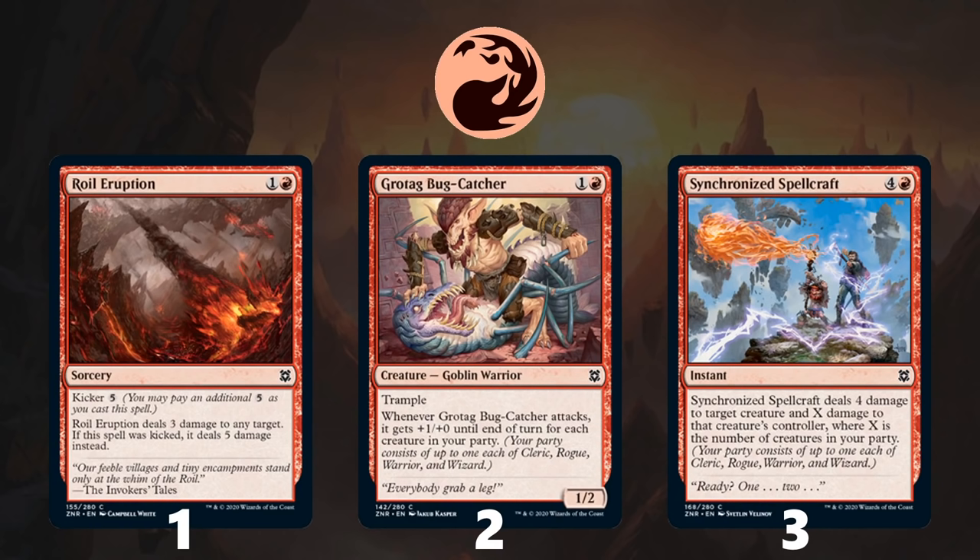Next up is Green-White, which is often an aggressive landfall deck but can also use Green's fixing to assemble some pretty nice party synergies. The signpost uncommon is Moraug Root Grazer, which is not only overstatted but also makes sure you hit a land drop every turn, which is critical for your payoff cards like Fearless Fledgling. Fearless Fledgling is a terrifying threat on turn 2, and if you have ways to make land drops consistently, it will only continue to grow. Roiling Regrowth is the exact sort of card Green-White is looking for, as it serves not only a ramping and fixing role but also a combat trick role, putting multiple lands into play with one card at instant speed, leading to some truly explosive turns.